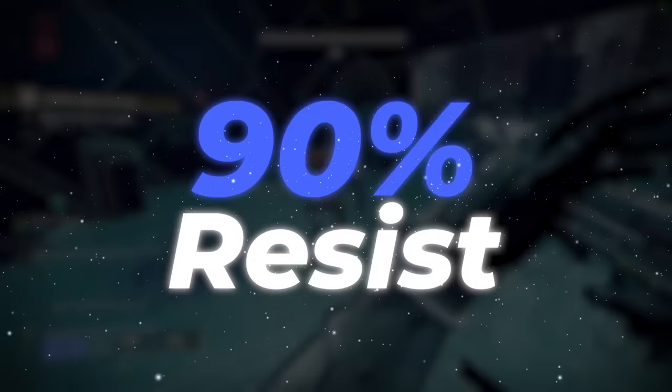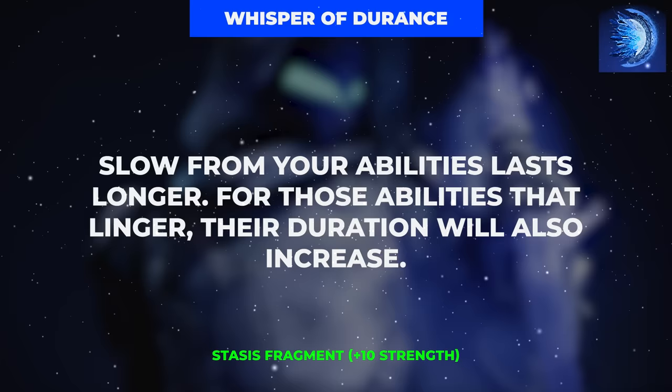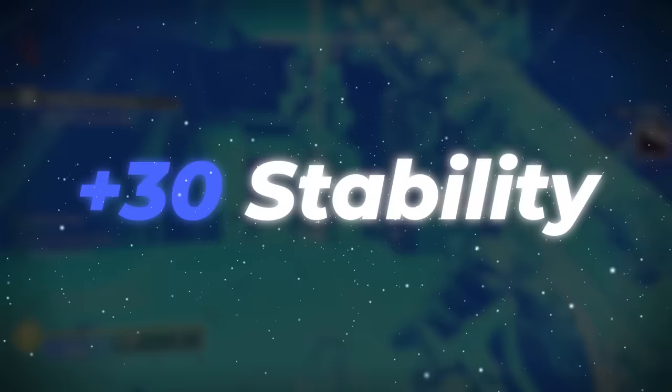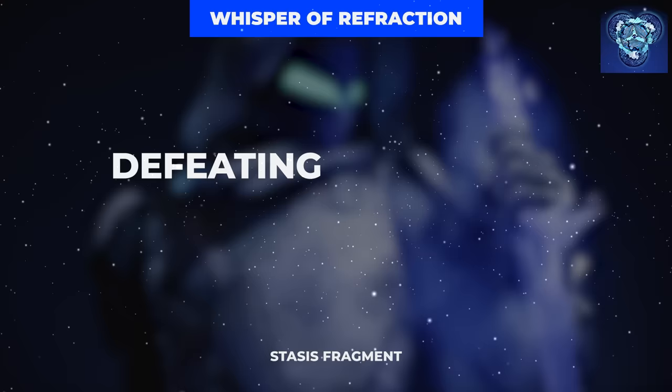We'll get that up to a staggering 90% after the rest of our fragments. Our third is Whisper of Durance, which increases the duration of our slow debuff and all slowing abilities — such as our Duskfield Grenades and Silence and Squall Supers — by 2 seconds. Up next is Whisper of Hedrons, granting a massive bonus stat package when we freeze an enemy: a 60-point stat bonus to mobility, resilience, and recovery; a 30-point boost to stability; a 15-point boost to aim assist; and a 20-point boost to airborne effectiveness. Rounding us out is Whisper of Refraction, which grants class ability energy whenever killing slowed or frozen enemies — which is going to be all of them.